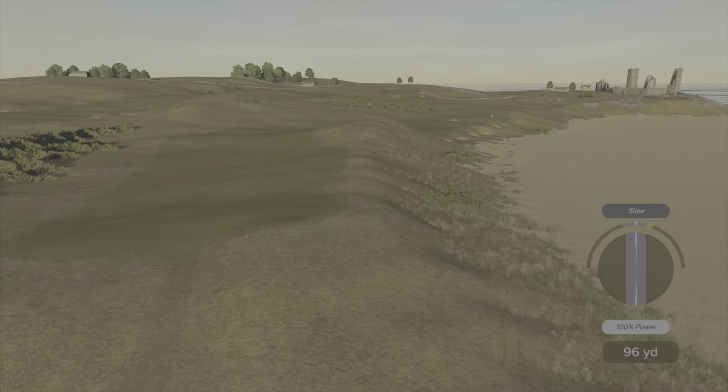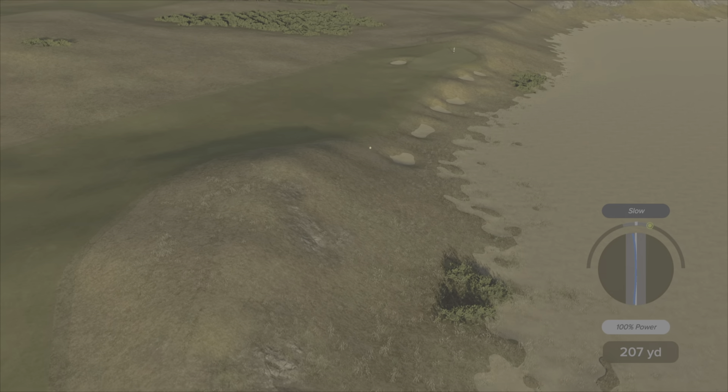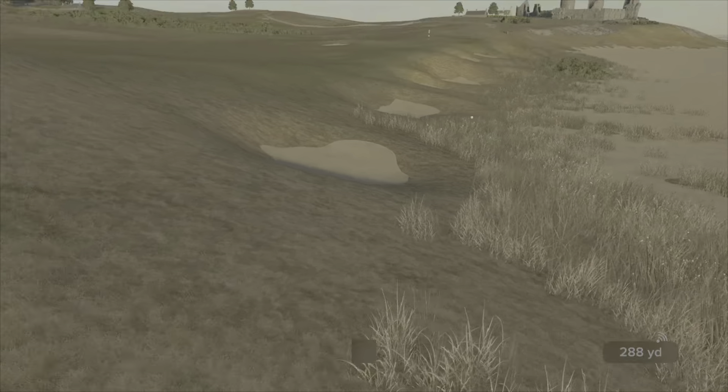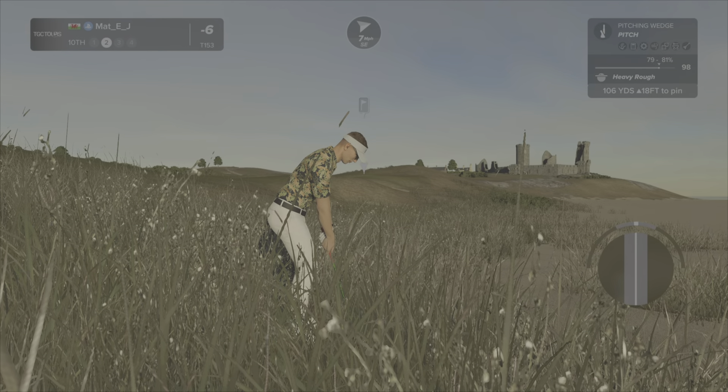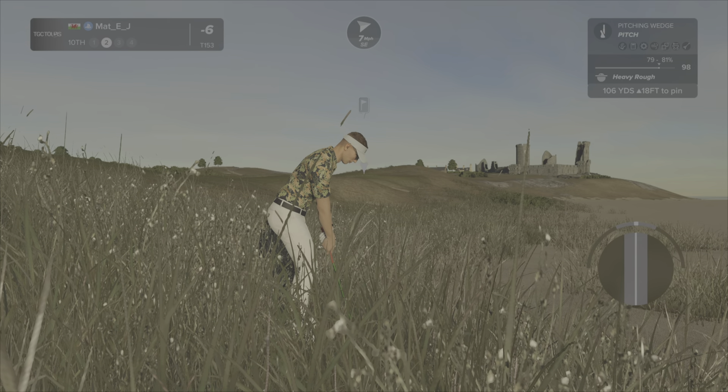Tenth hole, 403 yards — short par four but you can't hit it like that, we're going to be down in the dunes. That is an awful strike. I just want to play up onto that green up ahead — oh I think we've stuck in the hedges too. Oh we have — we didn't even make the sand dune. This is awkward folks.